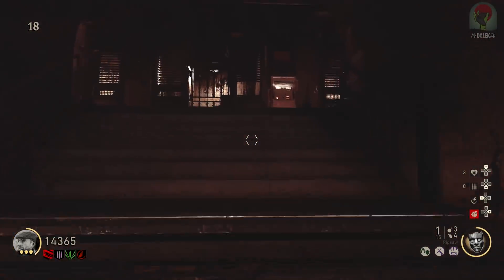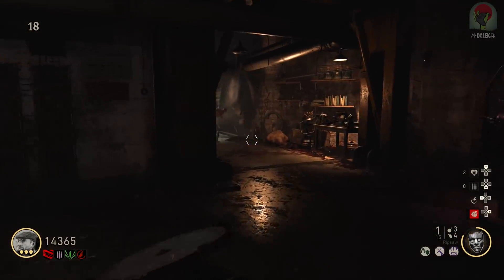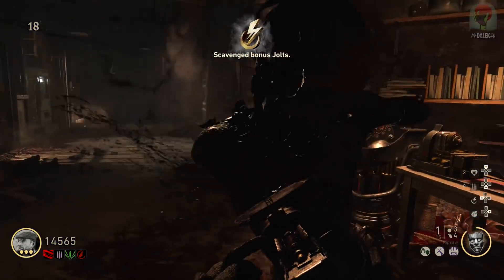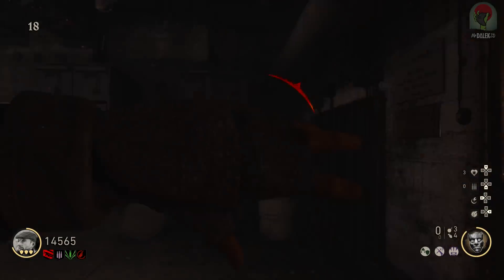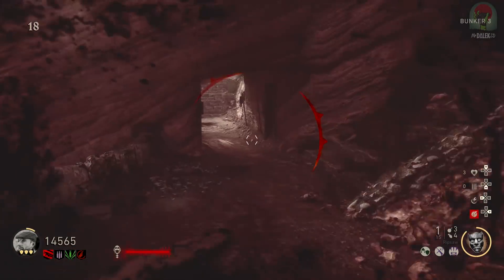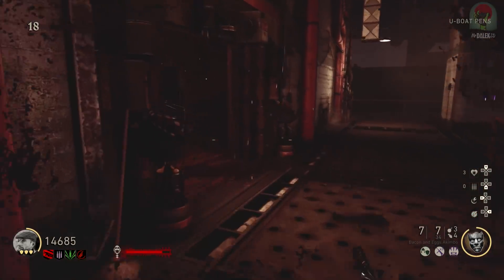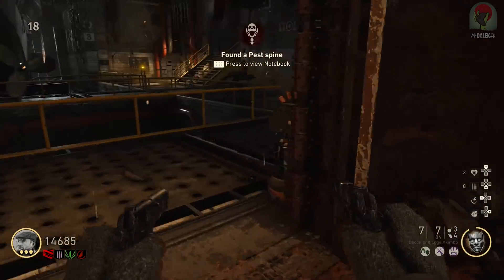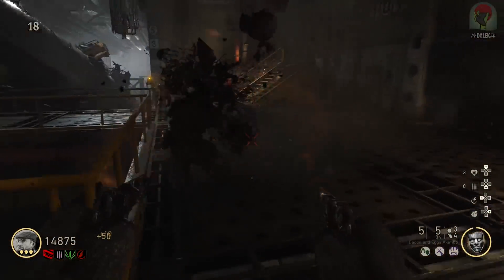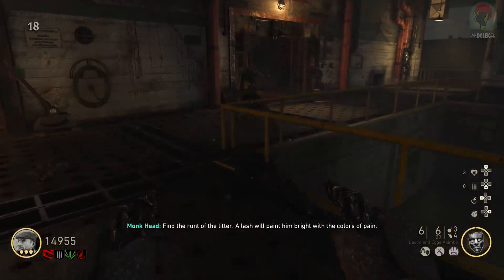Find a pest zombie and perform a heavy execution on it with the Ripsaw to pull out its spine with a yellow glowing fuse. When you have that, you'll see a bar on the bottom of your screen. You have a limited time to go over to the monk's head and interact with the bucket to start the friendly pest escort step. This is a little tricky but if you follow exactly what I show in this video you should be able to get it on your first time.